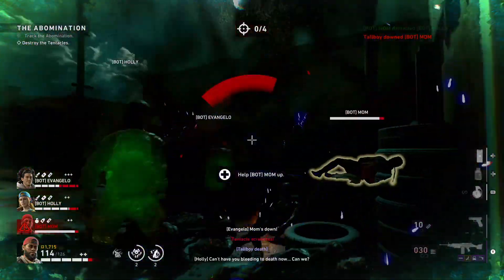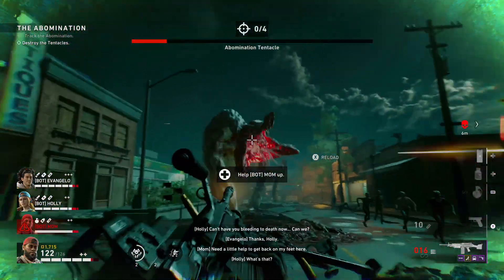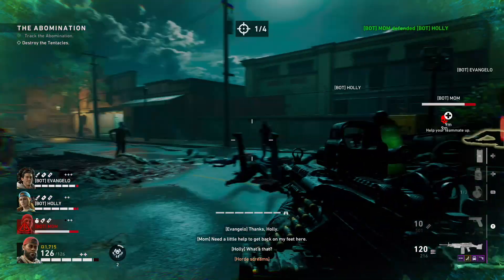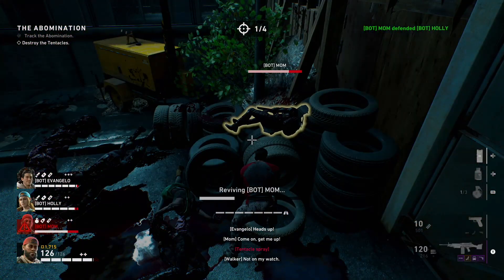My second card is Killer's Instinct and this card will provide us with 30% extra weak point damage. Don't worry about that incoming damage debuff — we will have some cards which will take that negative debuff away from us.